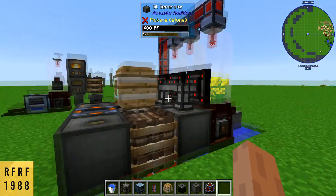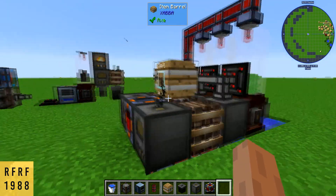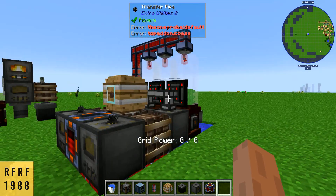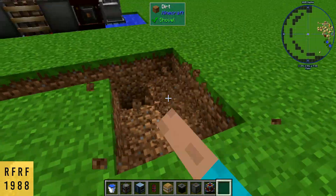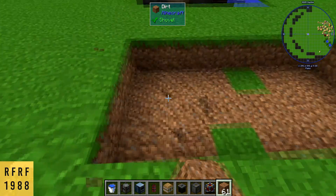Today we're going to be showing you how to build this canola power plant. It's pretty compact and it can also be added on to grow crops for you if you'd like, but we're going to go over the power part first. What you want to do is break out a six by three area.